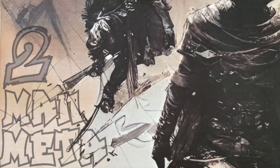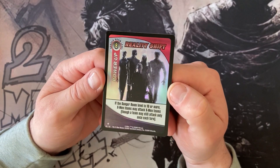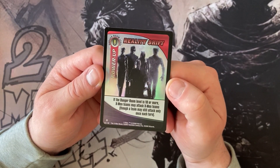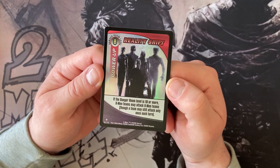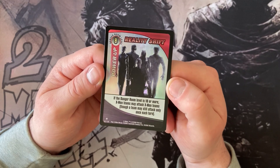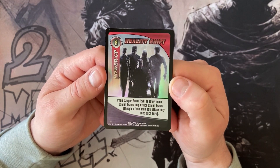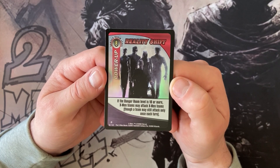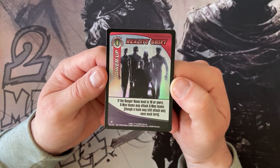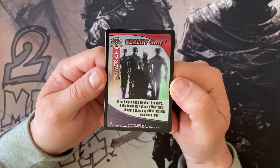Finally, we have the power up cards and these stay in play. You'll only get this reality shift in the starter set — you'll only get one of it, so this is the only one we've currently used. We won't use any of the other ones until we're talking about the tutorials, just for ease of reference. These stay in play like enchantments in Magic and really alter the game. They've got a danger room level on each one, so that's when you can play it.